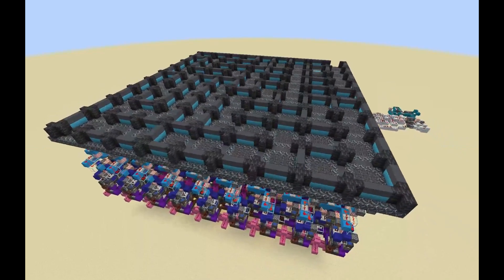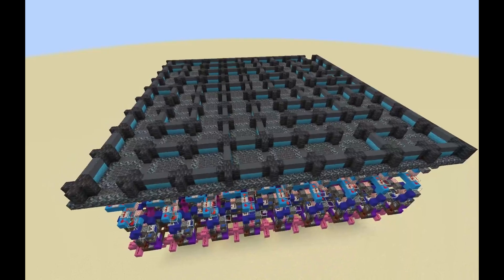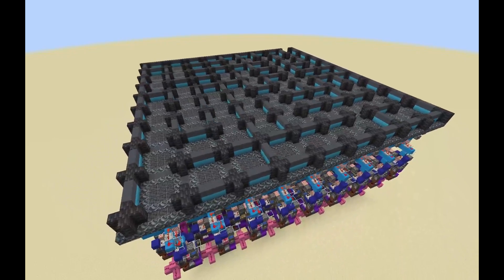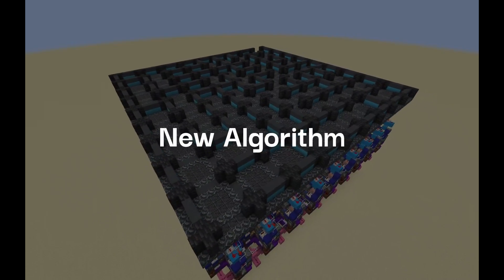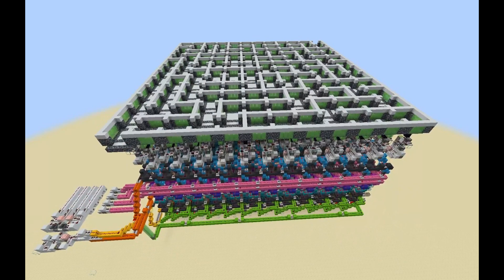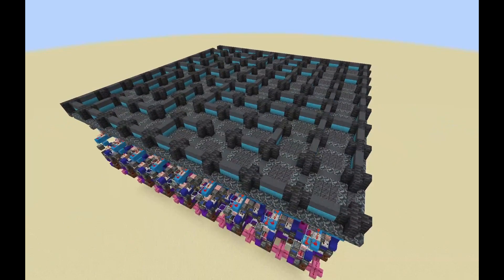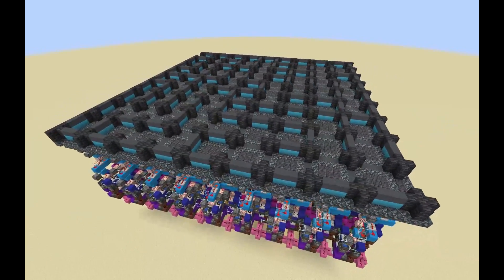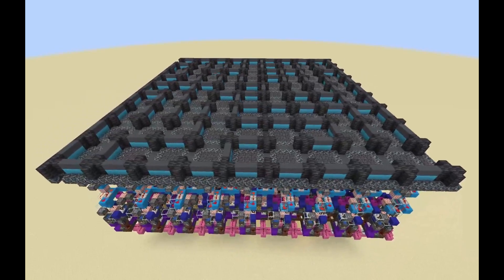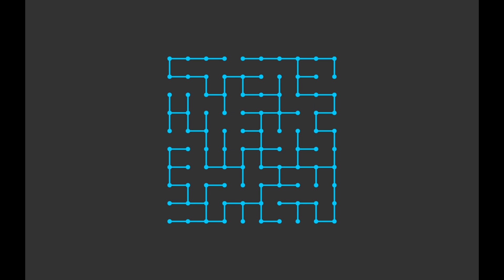So how was I able to make this version so much smaller than the last, and how is this ever-changing behavior possible? The answer to both these questions is the new algorithm I used. You may remember that my previous design used the hunt and kill algorithm, but for this design, I decided to create my own algorithm. This algorithm works a bit differently than most others — instead of creating a new maze from scratch, it will continuously modify an existing maze until it becomes something completely new.